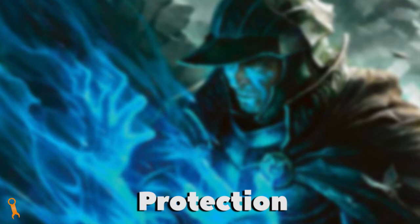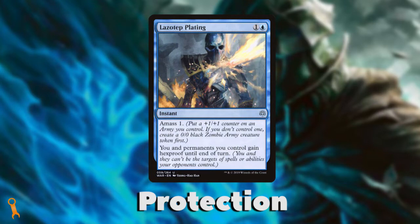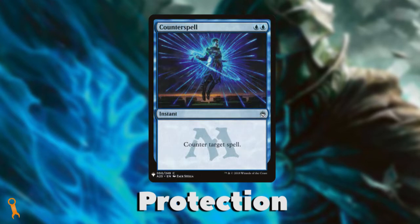Blue's protection abilities come in the form of Hexproof, Shroud, or Blink effects. If blue wants to ensure its own safety, it makes creatures tricky and wily by not being where you think they were. This includes effects like giving yourself, as the player, Hexproof too — ensuring that any spells targeting you miss. But blue's protection comes primarily from ensuring a harmful spell never resolves in the first place. No better way to protect yourself than not allowing your opponent to even cast a spell.